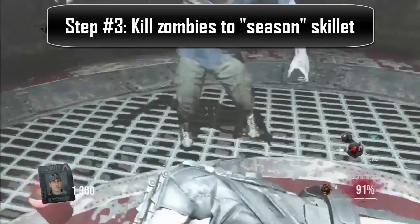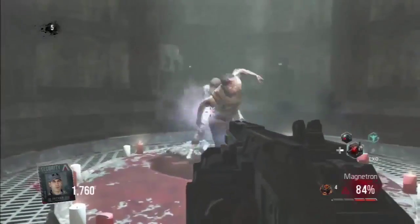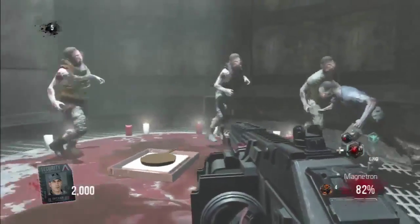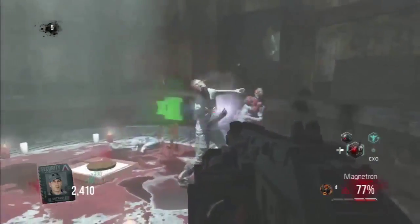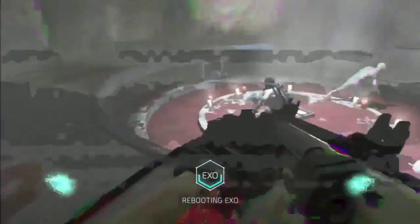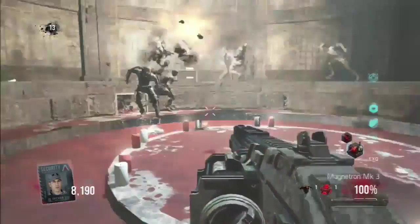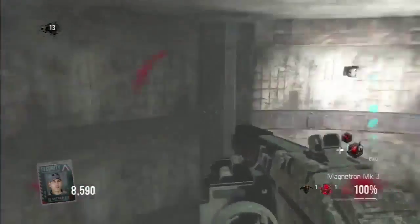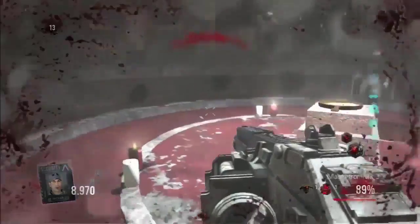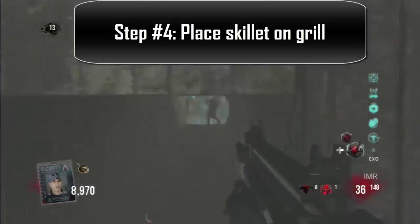In pretty much all Easter eggs of zombies games, you eventually need to kill zombies, and this is that step. All you need to do is kill the zombies. You've got to kill a certain amount, and as you keep killing them, blood will start dripping into the skillet. Just sit on the floor around the pipe and you'll see it start filling up with blood. Try boost jumping around here because you'll get corner trapped pretty easily. Once you finish filling up, the altar will rise, grab the skillet, and you're on to step four.